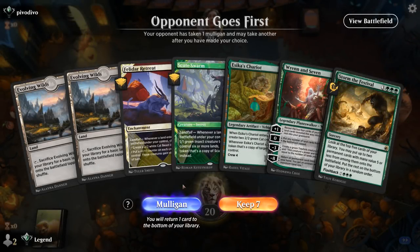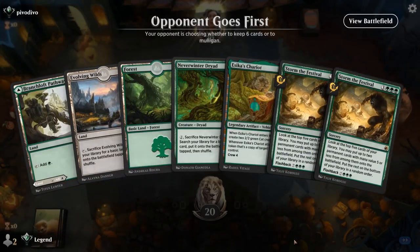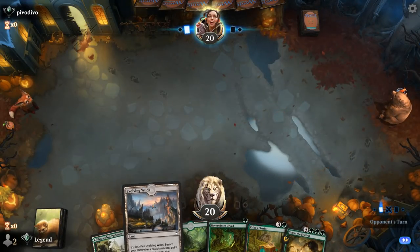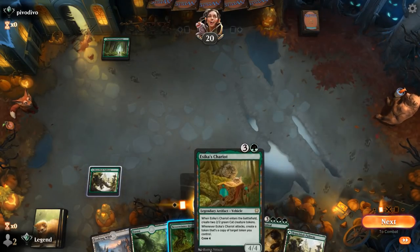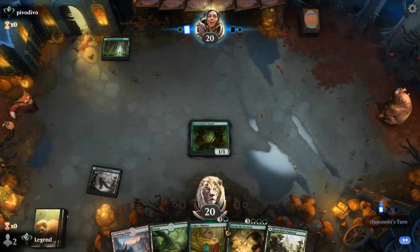All right, we're on the draw. This hand is pretty land-light with no early ramp cards so I'm going to mulligan. This is better — Dryad on turn one, activate on turn two, Chariot on turn three, and probably bottom one of the Festivals. Evolving Wilds being a tap land could hurt us but luckily we found another land here, so turn one Dryad, turn two we'll play the pathway on white.